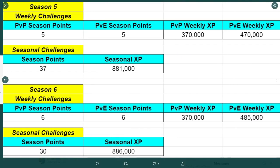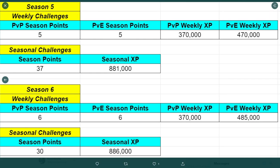But when I actually crunched the numbers, this is how it ended up looking. For Season 5 in the first week, we had five seasonal points for weekly PvE and PvP challenges. With Season 6, we have a potential of six seasonal points for PvP and PvE challenges, but the total XP is essentially the same. For the overall seasonal challenges, we're actually earning fewer seasonal points and only about 5,000 more XP — rather negligible.